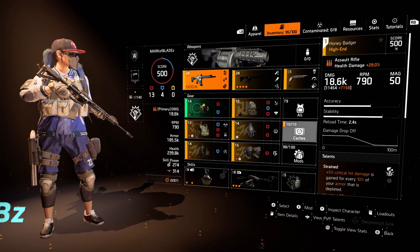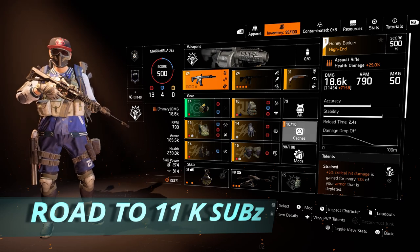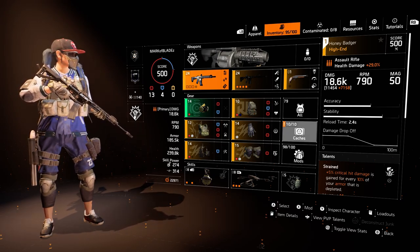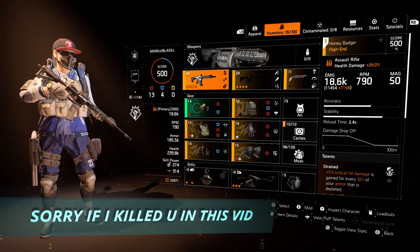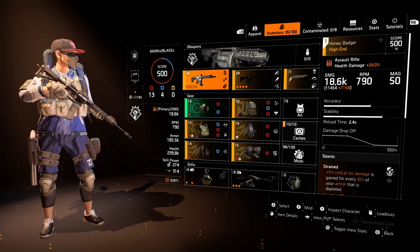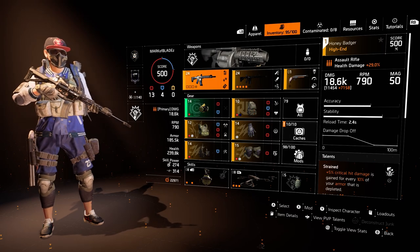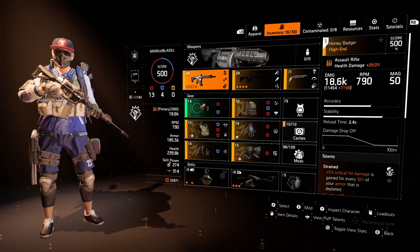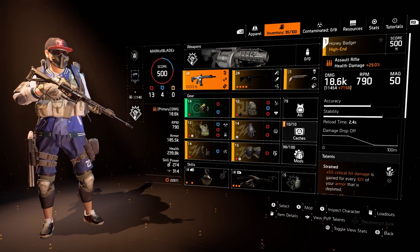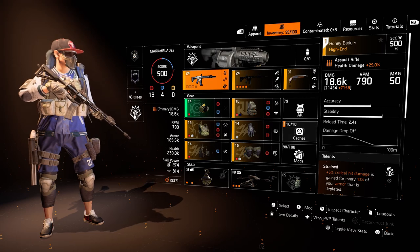What's up Mod Squad, mob back with another Division 2 video and today I'm bringing you the brand new assault rifle that came with Episode 3 — the Honey Badger. When I heard this gun was coming to Division 2 I was extremely hyped. The Honey Badger has been one of my favorite guns of all time. In this video we're going to look it over and then I'm going to show you some PvP gameplay — I've seen a lot of PvE gameplay with these new guns so let's get some PvP action going.